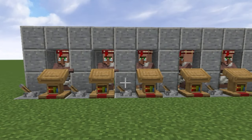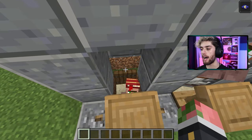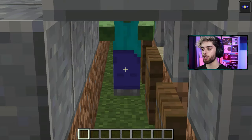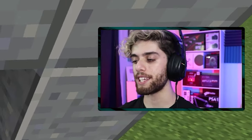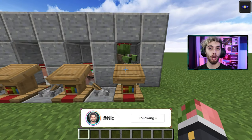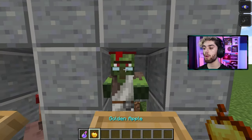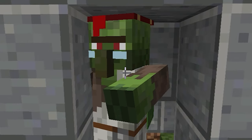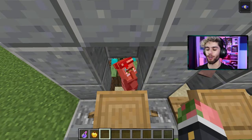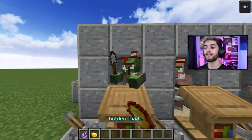The trading hall is pretty much all done. Here's how it works: if you flick a lever, the villager will go down one block, meaning the zombie can now reach him and will try to zombify him. He's attacking this guy — okay, this villager is now infected. I can now raise him up and cure him. To cure him, throw a splash potion of weakness and feed him a normal golden apple. He'll start shaking and eventually become a normal villager again. Do this to all your villagers — have the zombie infect them all, heal them up, and you will get discounts.